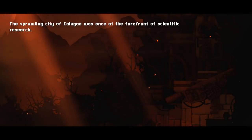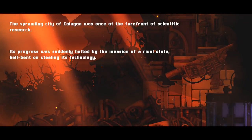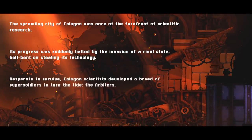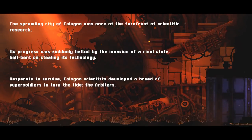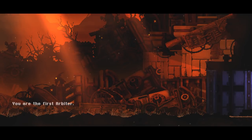The sprawling city of Calagan was once the forefront of scientific research. Its progress was suddenly halted by the invasion of a rival state, all bent on stealing its technology. Desperate to survive, Calagan scientists developed a breed of super soldiers to turn the tide — the Arbiters. You are the first Arbiter.